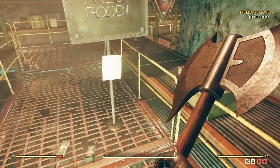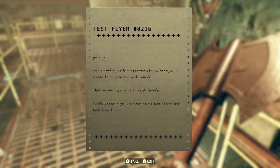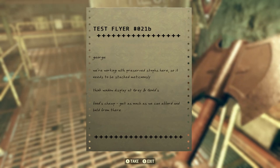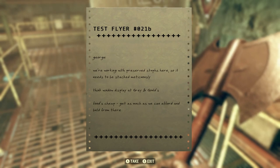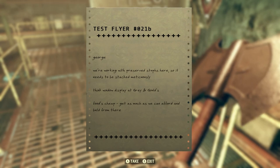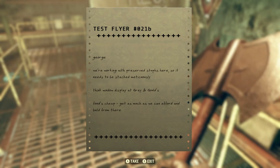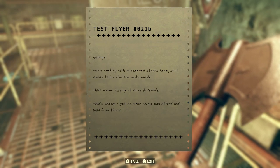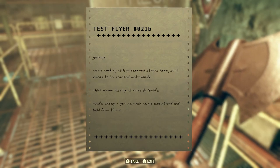So that's the exit. There's a note — 'Add food here, George. We're working with preserved stuff here. Needs to be stacked meticulously.' I think he's having spelling issues. 'Window display — gray and gold foods; cheap, get as much as we can afford and build from there.' Just a preserved distant mash.